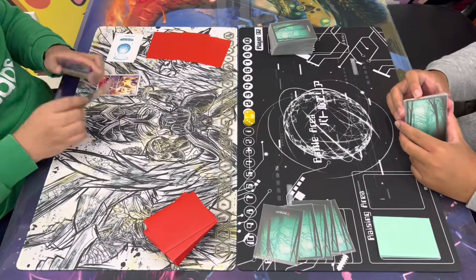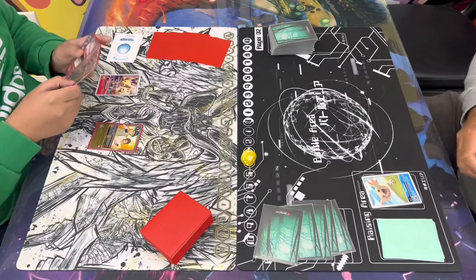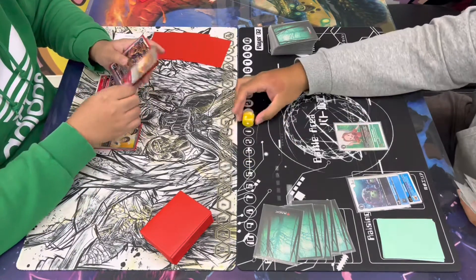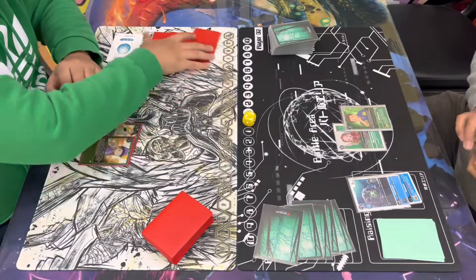Now we're going into Game 2. Jerome decides to make Gabe go first. Gabe's gonna hatch in his raising, then drops the dual tamer TK and Kari. Jerome's gonna go ahead and hatch in his raising, digivolves over the Upamon with the Siakumon, then drops down the Mimi, putting himself to 0. Then drops the JP, putting Gabe to 3.